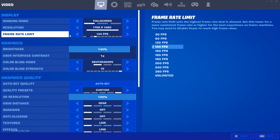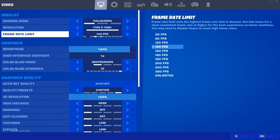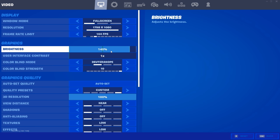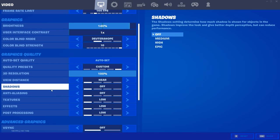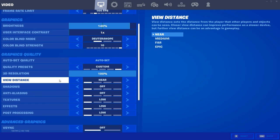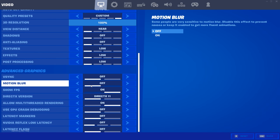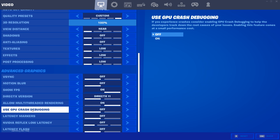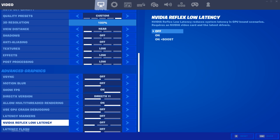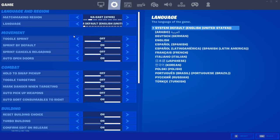Right off the bat, I play 1798 by 1080. I know these aren't binds but I'll be going through settings as well. I cap my frames at 144 and I play on 60 Hz, 140 brightness. Color blind mode and strength is all preference — I do play Deuteranope 10. I have everything on low because it is optimal, and my 3D resolution is at 100. V-sync off, motion blur off, show FPS on, DirectX 11, multi-threaded rendering on, GPU crash debugging off, latency markers off, Nvidia Reflex low latency off, and latency flash off.